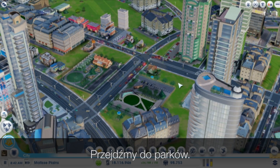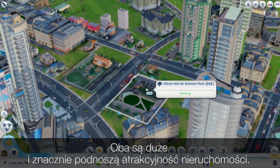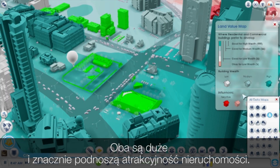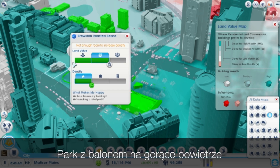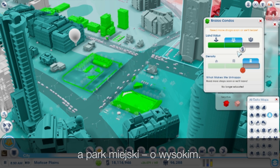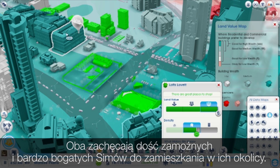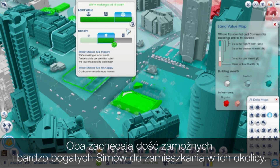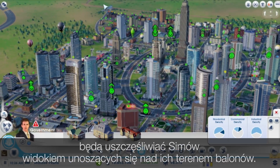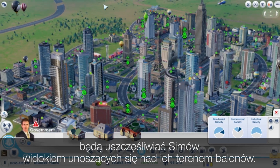Both the Hot Air Balloon Park and the Urban Hot Air Balloon Park are large-sized parks. Both parks increase land value. The Hot Air Balloon Park increases medium wealth land value, and the Urban Hot Air Balloon Park increases high wealth land value. So these parks will entice those medium and high wealth Sims to come live right next to them. Once you plop these parks in your city, they'll send up balloons frequently during the day, and your Sims will get happy just seeing those wonderful balloons go up.